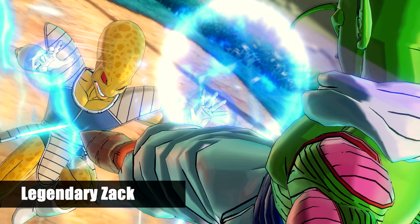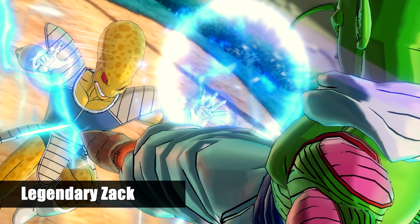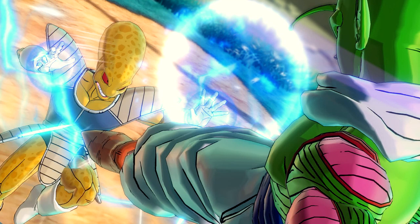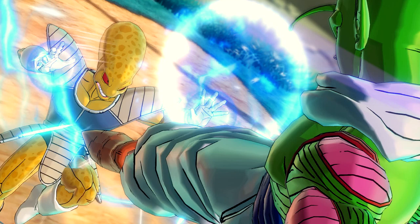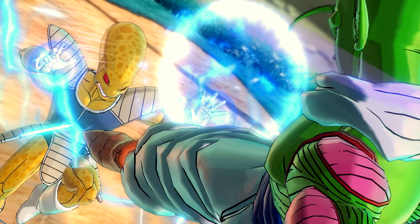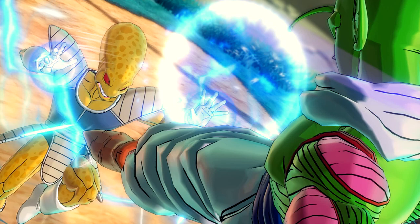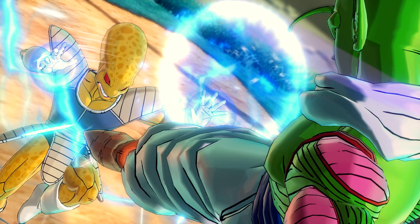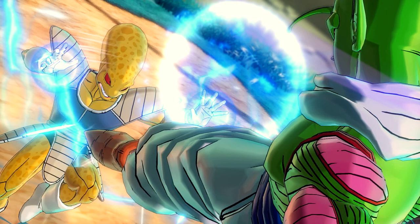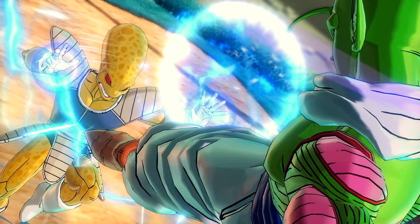Number 2 is from LegendaryZak, and this is of the yellow Frater Force soldier doing some ki-blasts at Nail, who looks like he's jumping back or jumping towards. It's very nicely composed — a nice telephoto shot with Nail in the foreground, a nice tilt, and the perspective is lovely. I really like the way he's captured the energy coming off of the Frater Force Army soldier. Very pleasing to look at visually.